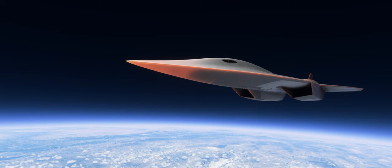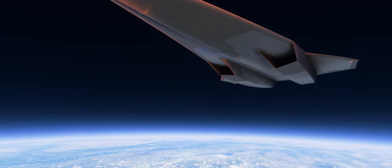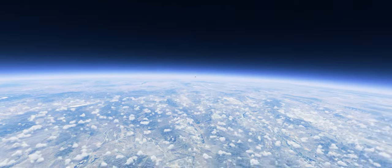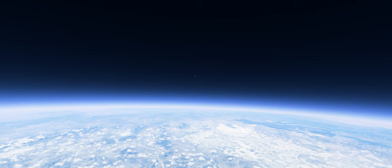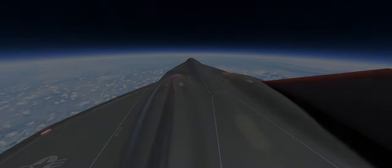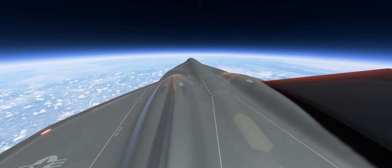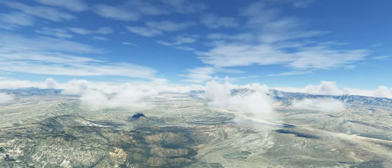And to a stationary observer, this is what the Darkstar passing at Mach 9.5 looks and sounds like. The Darkstar can't do these kinds of extraordinary speeds at lower altitude, but if it could, this is what the pilot would be seeing out of the cockpit at ground level.